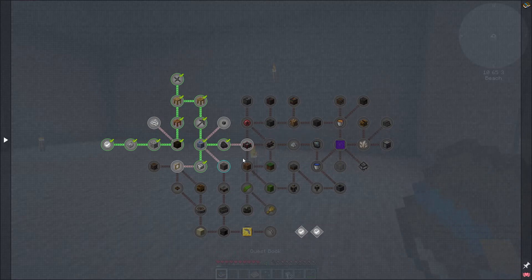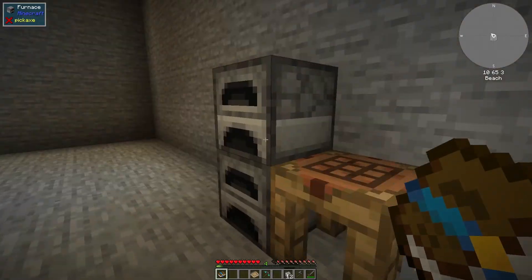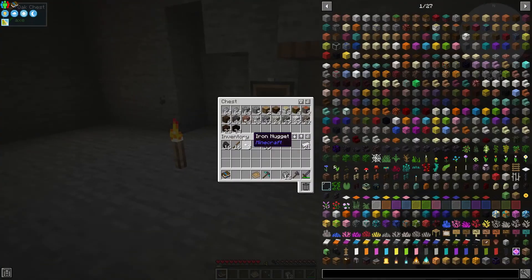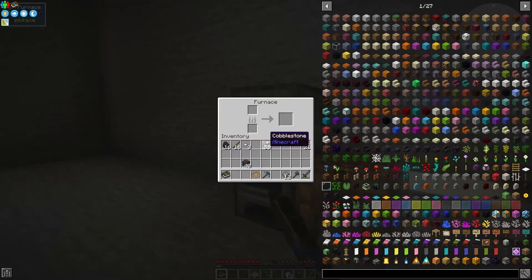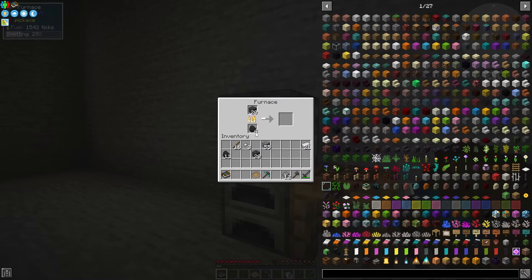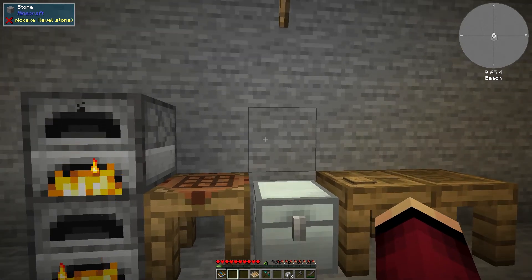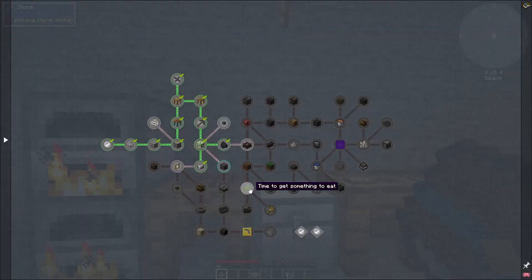After this, we're going to smelt some seared cobblestone into seared stone. I split it up between two furnaces so it goes a little bit quicker. That quest gives us 51 seared stone as the reward, which is a pretty nice random amount.